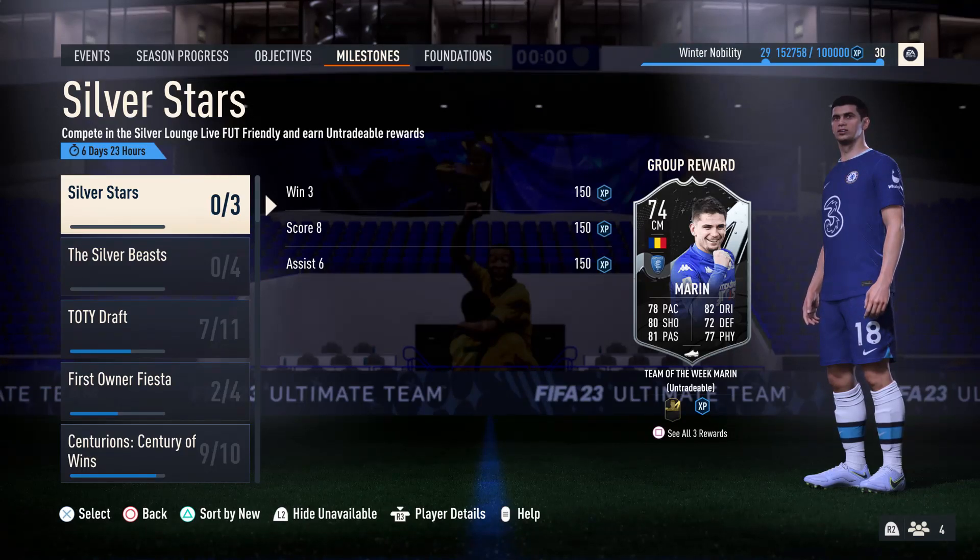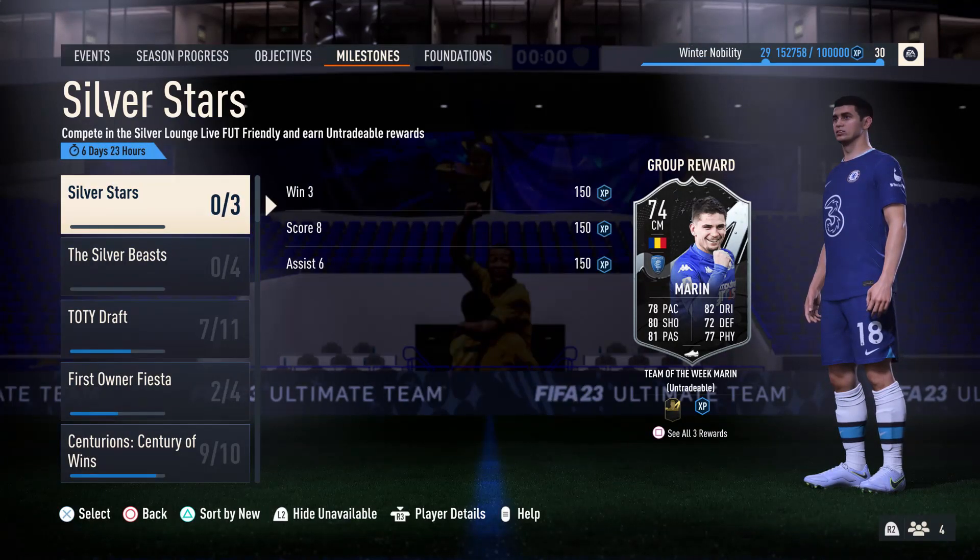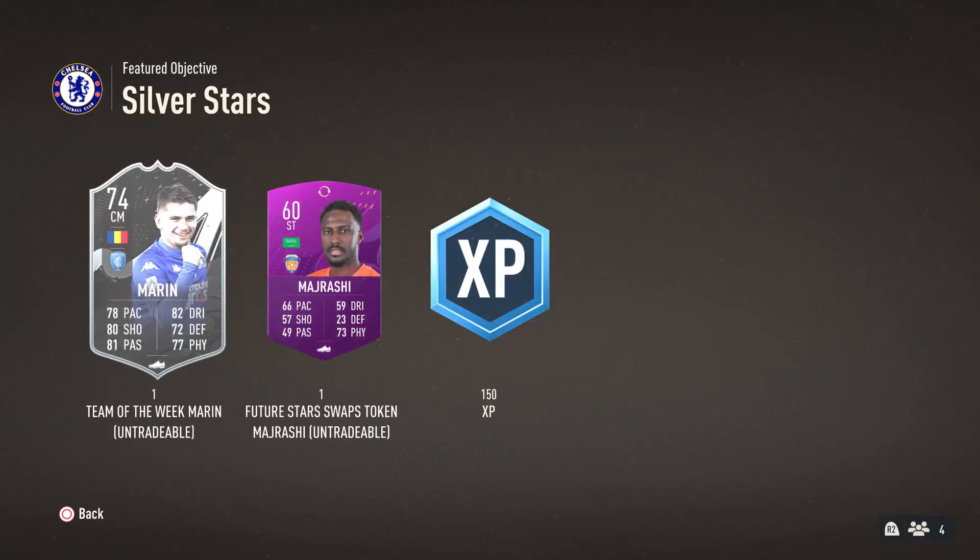Another swap token has been added to the game. It is in milestones. So you go to objectives, milestones, go to silver stars. This one's a bit tricky but you've got win 3, score 8 and assist 6. You get the team of the week silver card and you get a lovely future stars swap token.